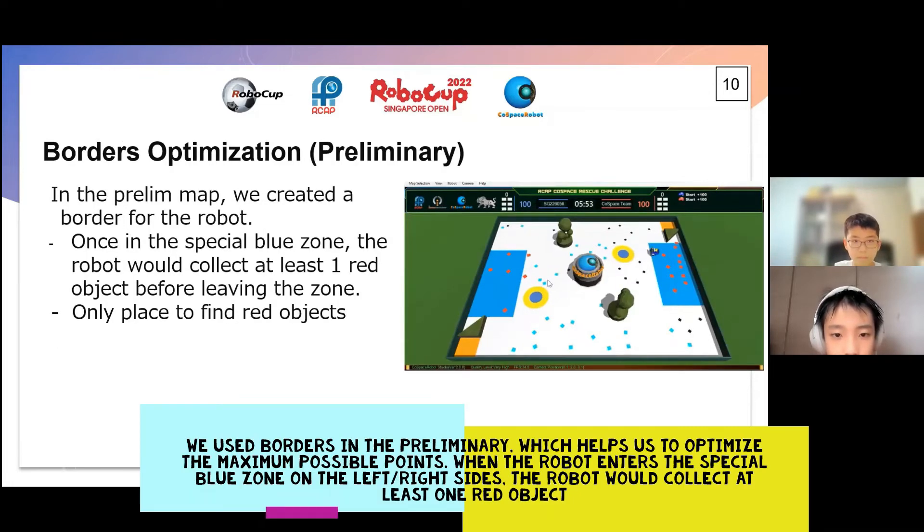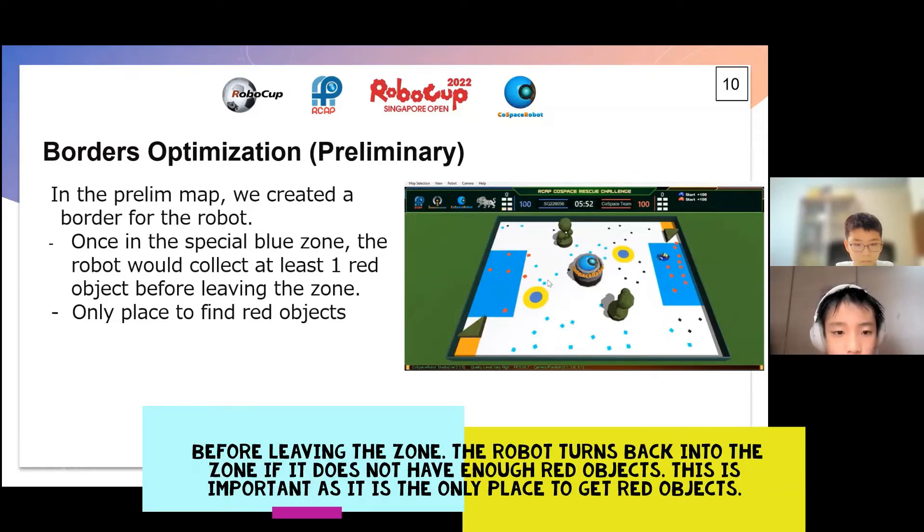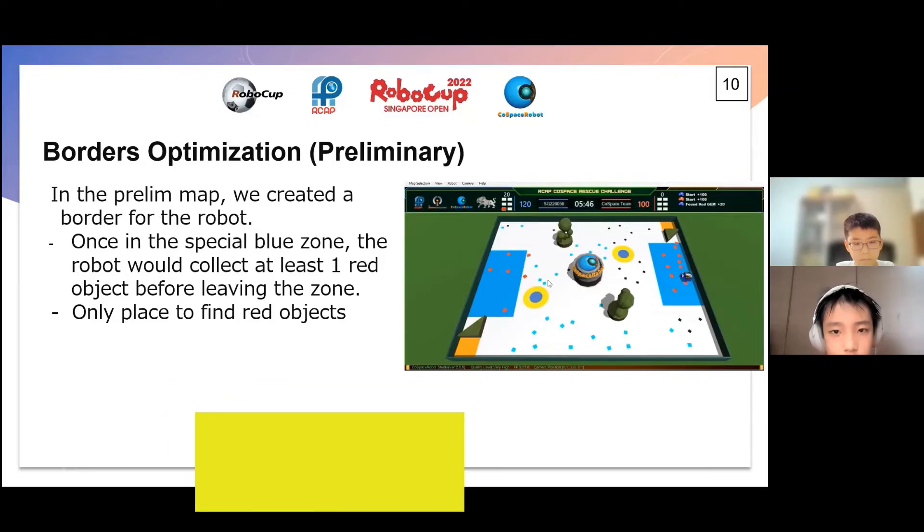We use borders in the preliminary round, which helps us to optimize the maximum possible points. When the robot enters the special blue zone on the left or right side, the robot will collect at least one red object before leaving the zone. The robot turns back into the zone if it does not have enough red objects. This is important as it is the only place to get red objects.